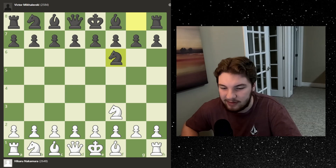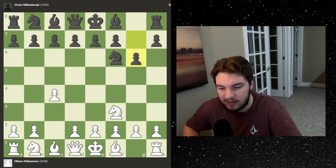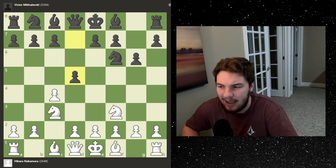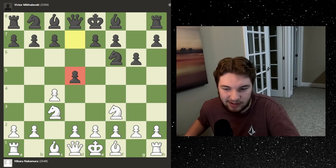We start the game with knight f3, knight f6. It's a Reti opening where you bring the knights out first, but we're going to quickly transition to an English opening — this is the English Anglo-Indian Anglo-Grunfeld defense, where black strikes at the center.